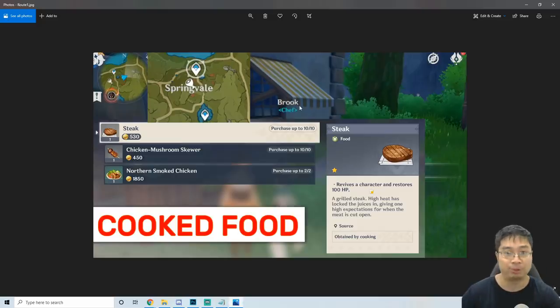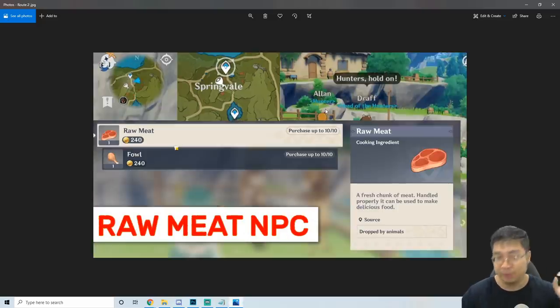The first one is the cooked food shop with Brook. The next one is where you find the raw meat. I do believe those restock every day, so if you're missing some raw meat you can come over here. We also have some spots for finding pigs which I'll show you — there's a lot of pigs in the next video.